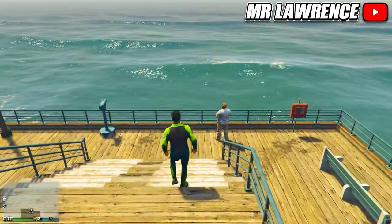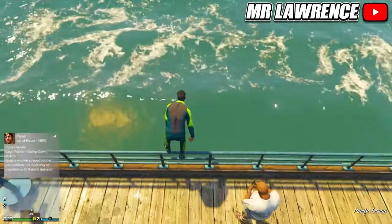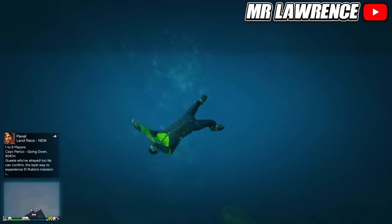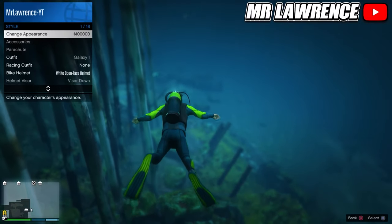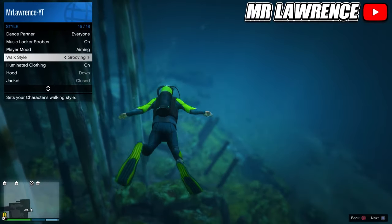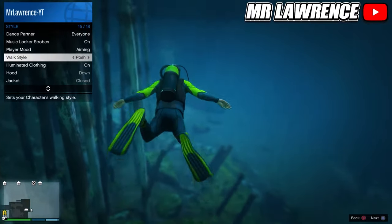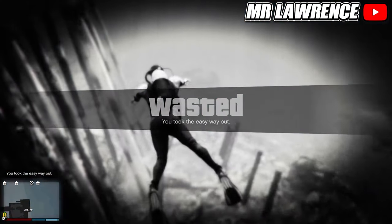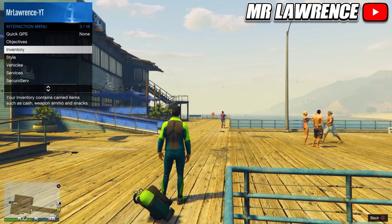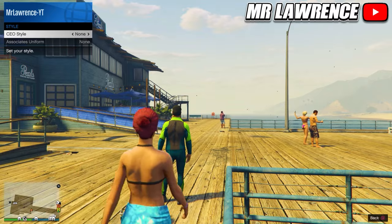Then go to a large body of water and dive into it. Now open your interaction menu, go to style, then to walk style and hold right on the d-pad for about 20 seconds. Then take the easy way out. Then register as a CEO, go to management, style, go once to the right and back.